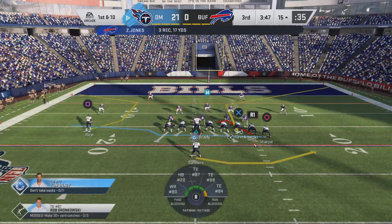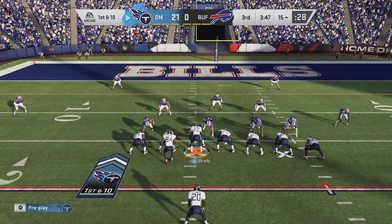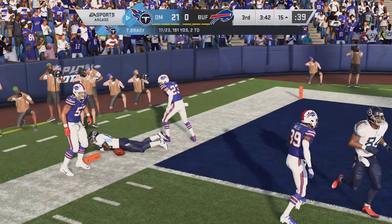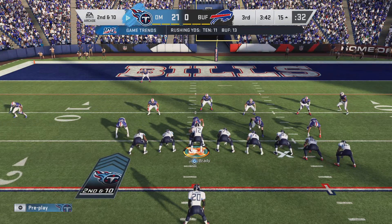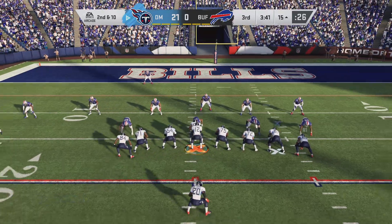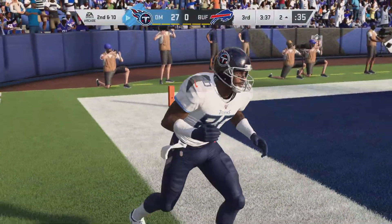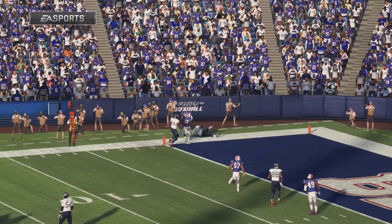Whenever you see a team turn it over on back-to-back drives — fumbles on their last two possessions — you know one person's blood pressure is rising, and that's the head coach. When does it go down? When they stop fumbling, and only after he's assessed the game film — and only if they manage to win. Brady throws to the end zone on first down, but it's incomplete, leading to second and ten. Brady throws again, a man is open, and it's taken in for a Titans touchdown.